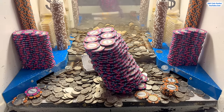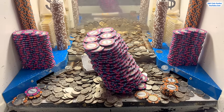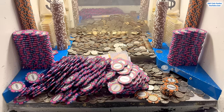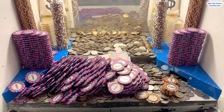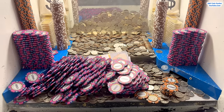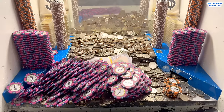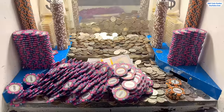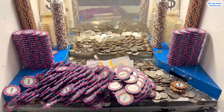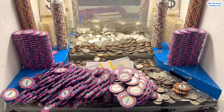Something else I have not pointed out yet — there's actually four white dice on top of those towers on the blue shelf. If we can win those, we'll get to roll them at the end of the game and whatever they land on, my winnings will multiply by those numbers. That could potentially make us hundreds of millions, possibly a billion dollars. We just got that tower to crash down — it fell toward the left. That is absolutely exceptional. Now let's just push all these $5,000 chips out of the machine.